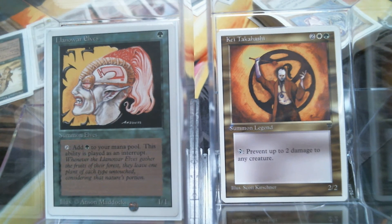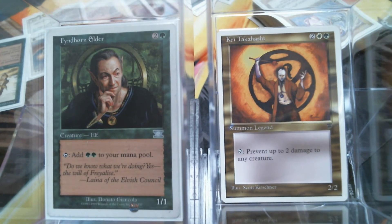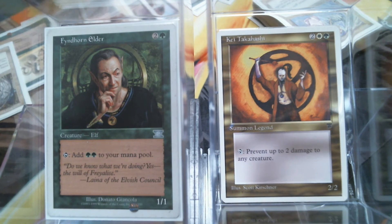I've also got the Elvish Elder, because you've got to have the Elder. He taps for two mana — this is a colored Worn Powerstone. Yes, it dies to literally every removal ever, but in my mind that's how I kind of work him in there — he's a Worn Powerstone.